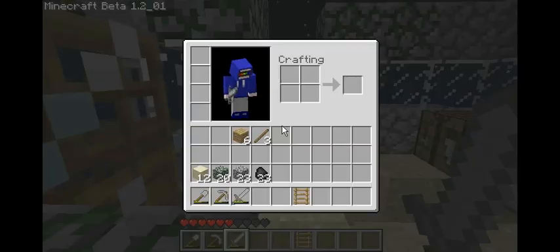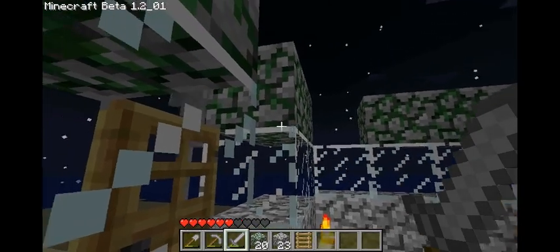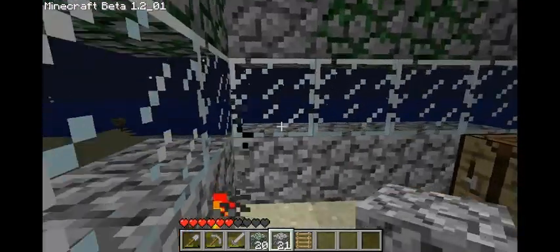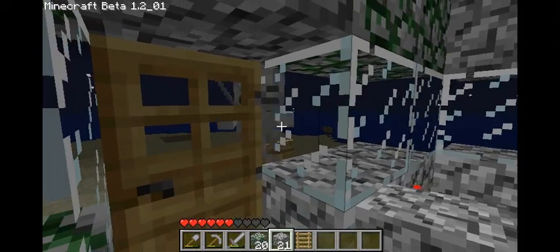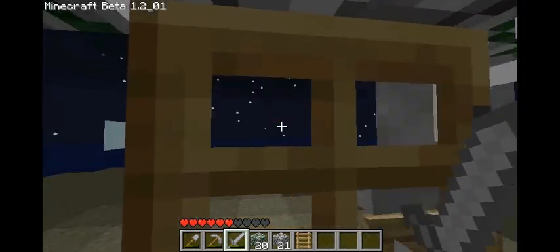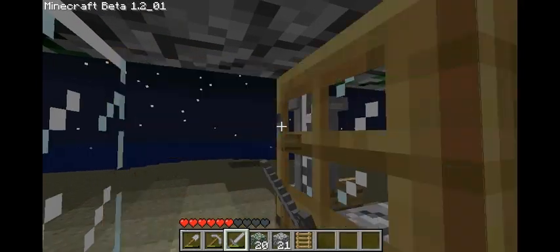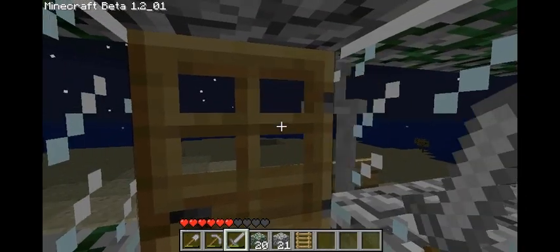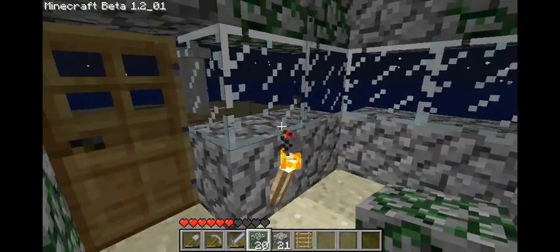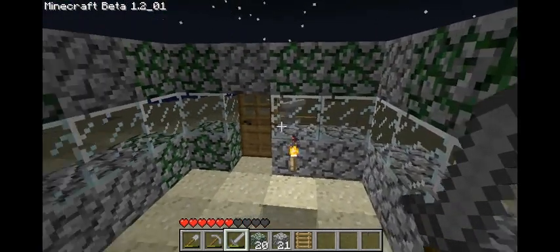I need to patch that hole. Luckily I have my cobblestone. A mob got in — I thought you could hit through the door, you used to be able to. Let's just kill this guy, he's starting to piss me off.